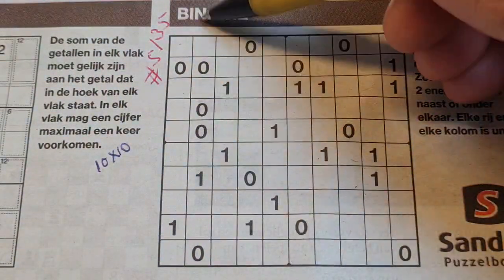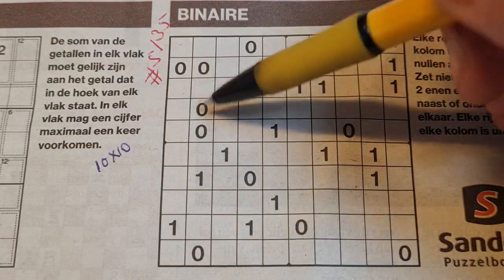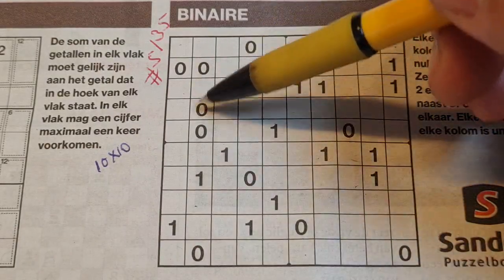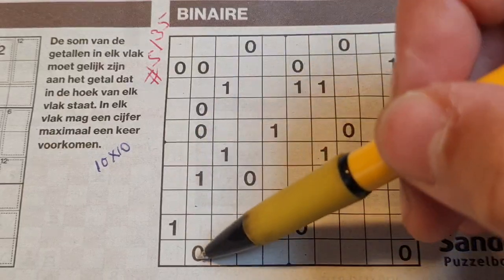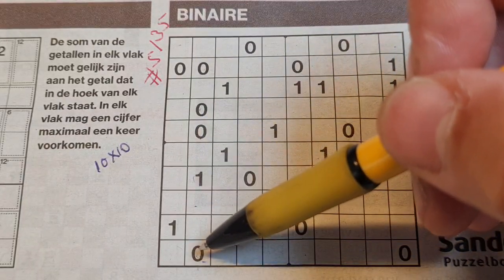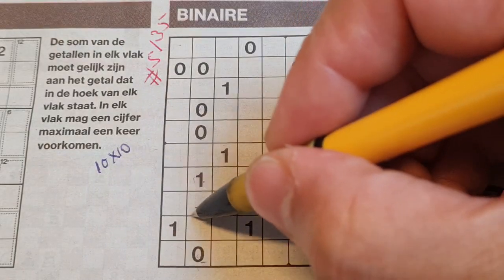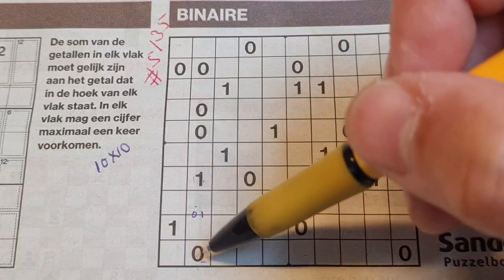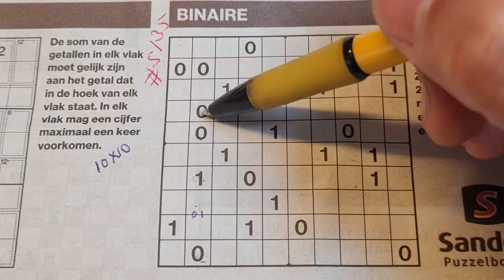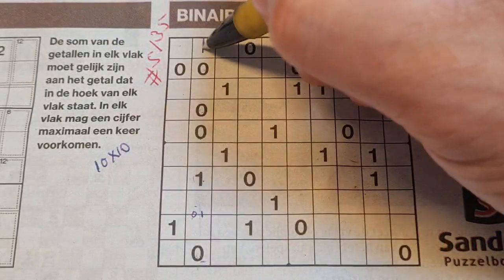That means in a row or in a column there are always five O's and five 1's. I see here four O's — the fifth one should be between here. Because between an O and a 1 with two empty boxes between, there's always an O and a 1 there, but I do not know in which order. So the other boxes should be O and 1.